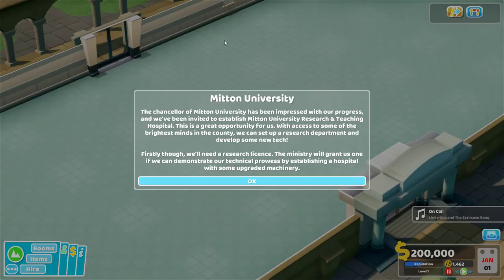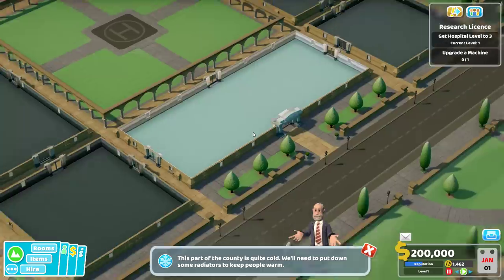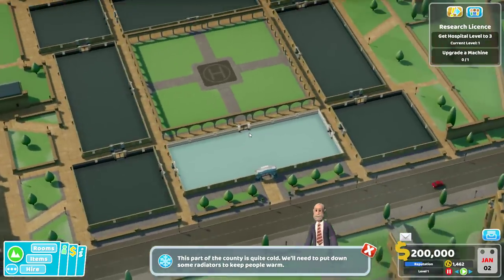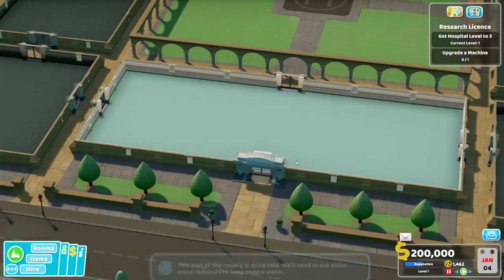The Chancellor of Miton University has been impressed by our progress, and we've been invited to establish Miton University Research and Teaching Hospital. With access to some of the brightest minds in the county, we can set up a research department and develop some new tech. Firstly, though, we'll need a research license - the Ministry will grant us one if we can demonstrate our technical prowess by establishing a hospital with some upgraded machinery. So we just have to upgrade one machine. This is a nice layout - a little less organic than some of the others. This part of the county is quite cold; we'll need to put down some radiators to keep people warm.